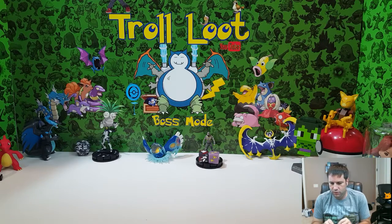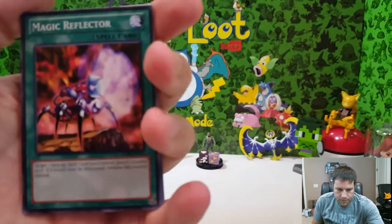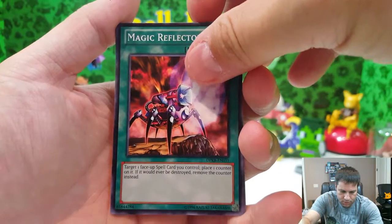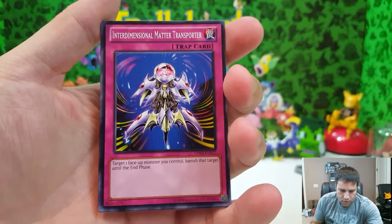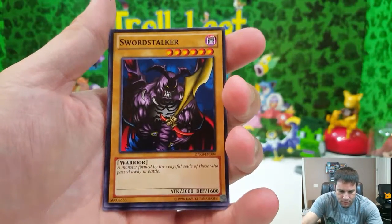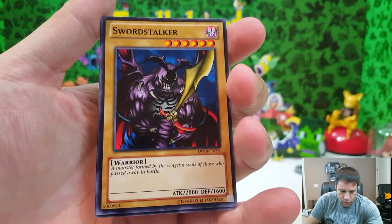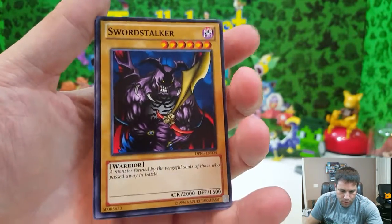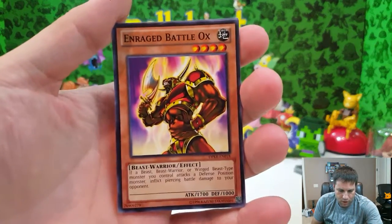This should go fairly quickly — I only have six packs and they're not large packs. Next up: Magic Reflector — target one face-up card, place a counter on it, and when it would be destroyed, remove the counter instead. Interdimensional Matter Transporter — banish the target until the end of phase, that's pretty cool. And Sword Stalker — a monster formed by the vengeful souls of those who passed away in battle — 2000 attack with 1600 defense, a pretty formidable warrior.